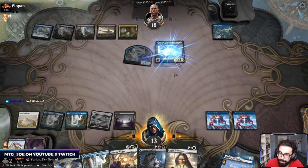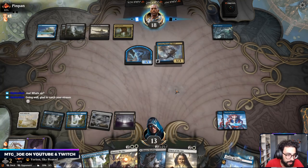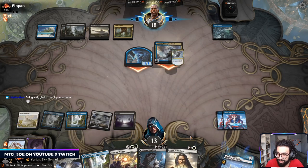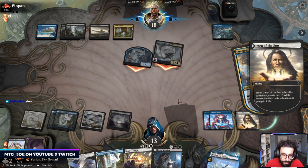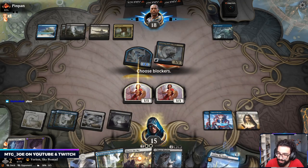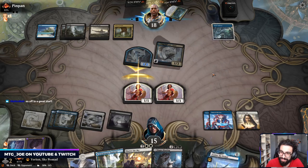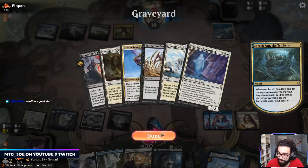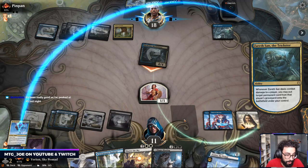We're playing like old school Rogues. If they fetch, I'm going to play the Omen in response. They played Xerath Sand and stole my Shark Typhoon. I queued up, got timed out, went to a draw, and then lost 100 rank — which was really annoying.